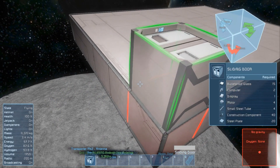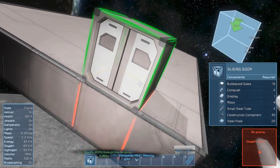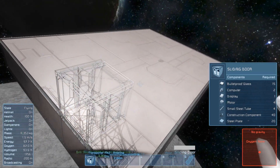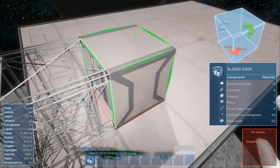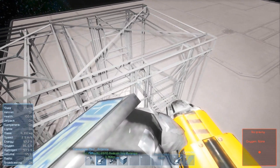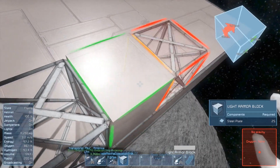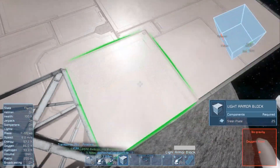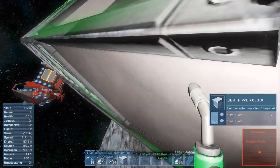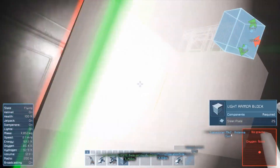I'm gonna go with the sliding door because this is gonna be the wall entrance. We need to have an airlock, so I'm gonna make the outer wall and make the door.